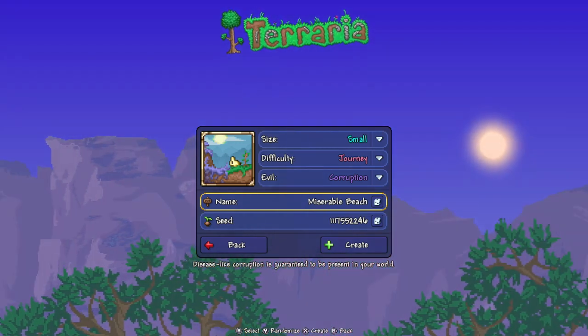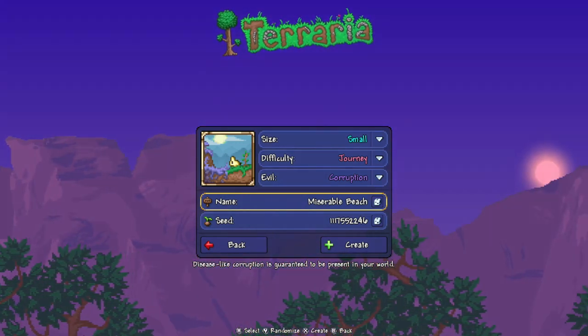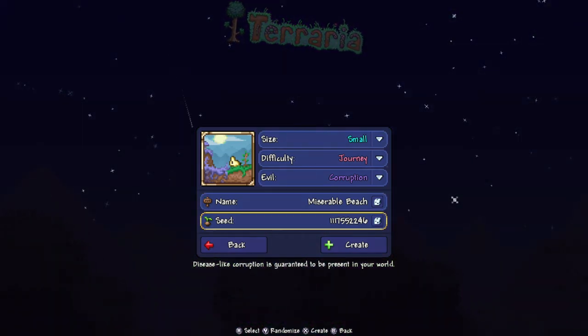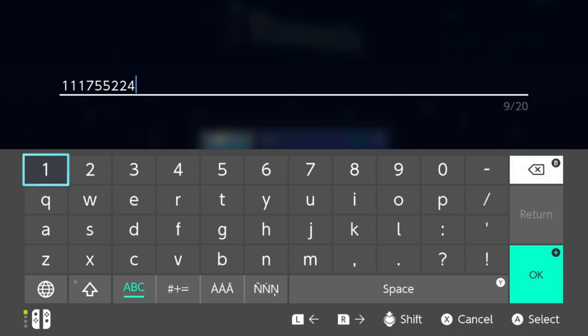The name of the world could be anything you want — it could be 'Miserable Beach,' it could be 'Purple.' It does not matter at all. The name of the world does not affect the seed, so don't worry about what you call it. And finally, the seed number — that does matter. Backspace, and the number is...